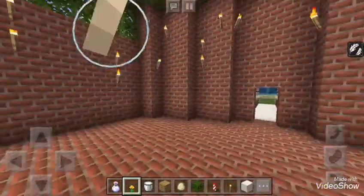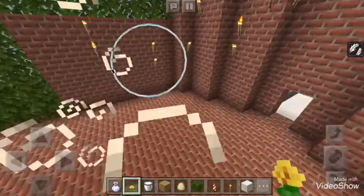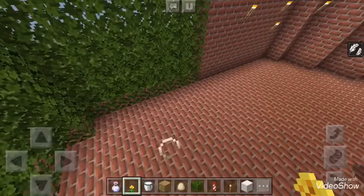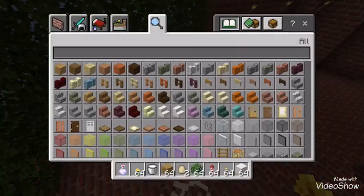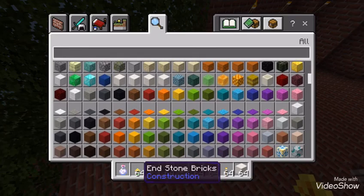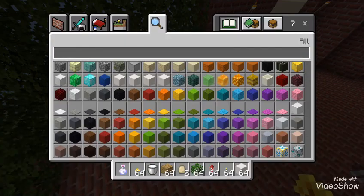So we're doing a barbershop, and we'll need like stained glass to make it look like a mirror. Is there a mirror in this mod, or do you just have to use banners?